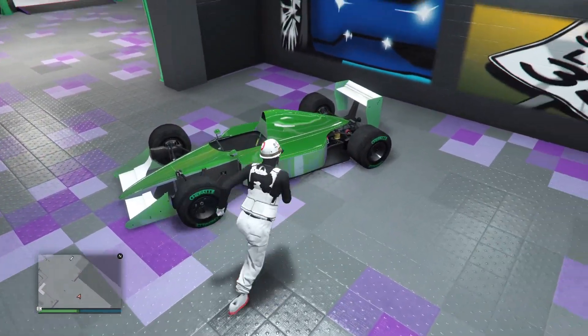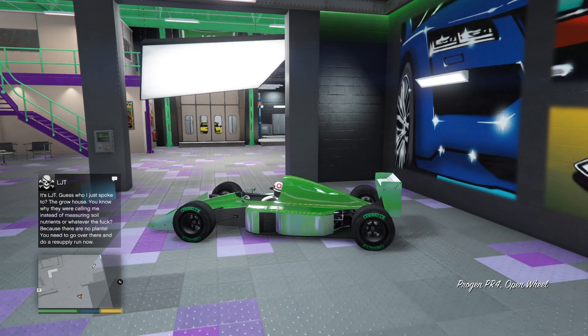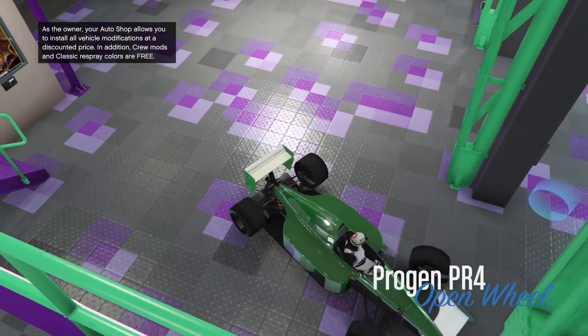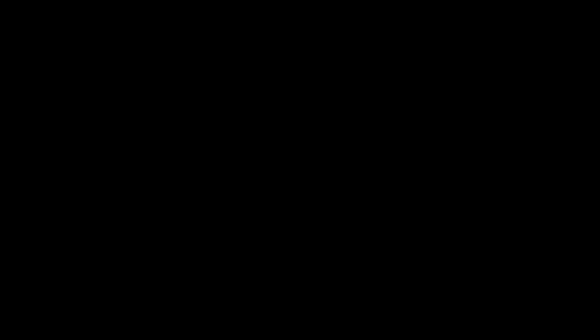The upgrades on this F1 car will transfer onto the other car — things like the wheels and the paint job. Just jump into your F1 car, click right on the d-pad to go into the auto shop, and once you're in the auto shop click B or circle if you're on PlayStation to back out.